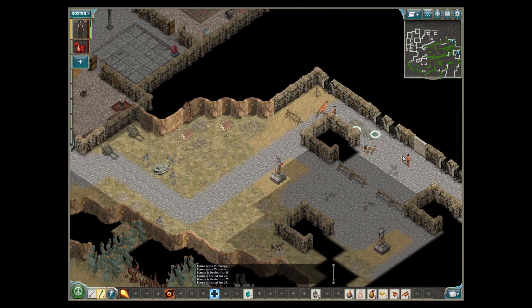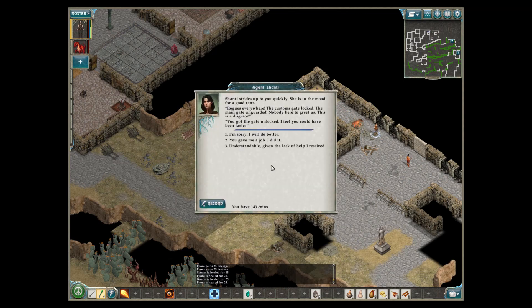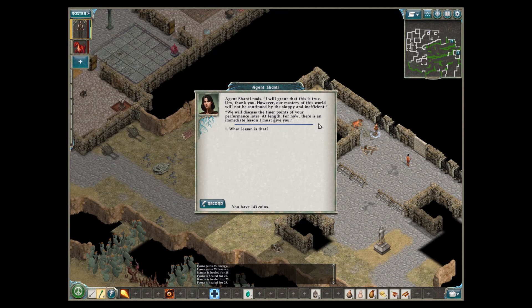Shantae strides up to you quickly. She is in the mood for a good rant: 'Rogues everywhere. The customs gate locked. The main gate unguarded. Nobody here to greet us. This is a disgrace. You got the gate unlocked — in fact, I feel you could have been faster.' What? I gave you a job and I did it! Agent Shantae nods: 'I will grant that this is true. However, our mastery of this world will not be continued by the sloppy and inefficient. We will discuss the finer points of your performance later. For now, there is an immediate lesson I must give you.' I did everything I was supposed to — I had all those rooms to search, people to fight. Whatever.